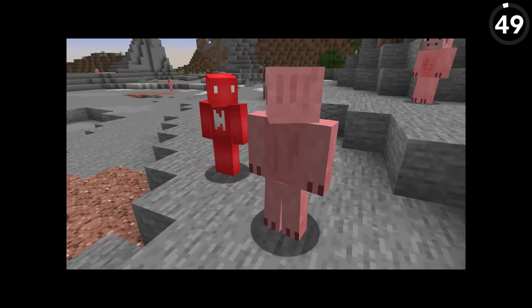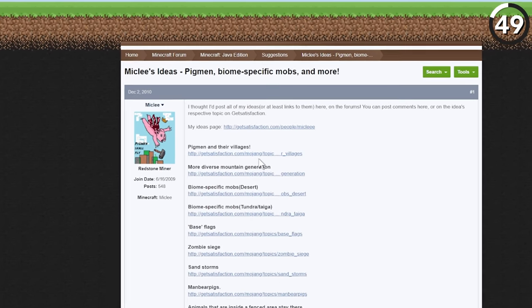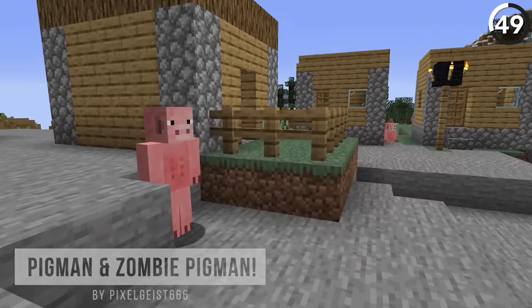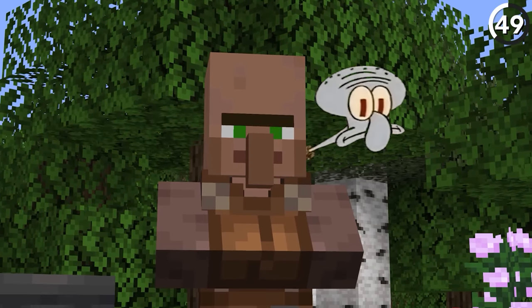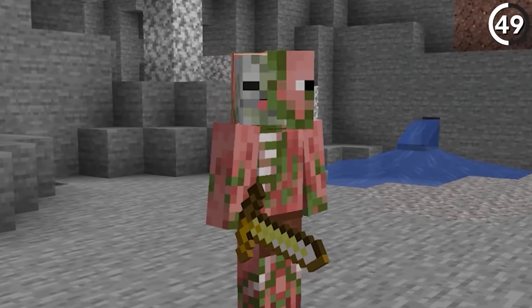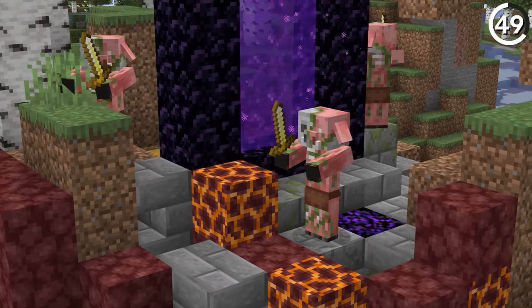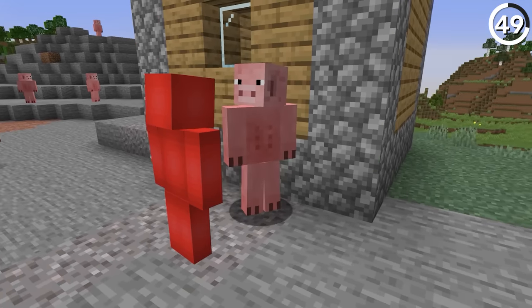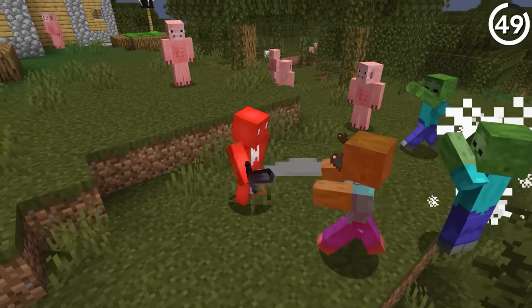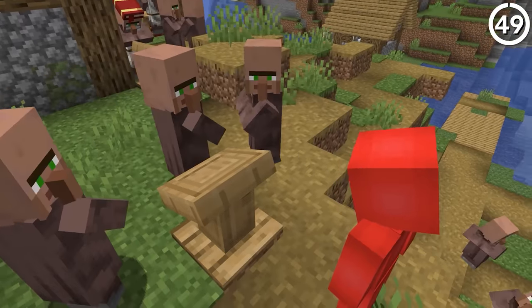Minecraft's villagers used to look very different. Back in 2010, a player suggested adding pigmen as NPCs into the game, and for a time these were planned to live in the villages instead of the squid-ward-looking characters we all know today. But even though that got shelved, the idea of a zombie pigman did make it into the game. Though even those mobs were removed to make room for zombified piglins — so it seems like Mojang can never quite decide what to do with them. The original idea even had you able to hire these pigmen as bodyguards, which is something Mojang even refuses to do for villagers.